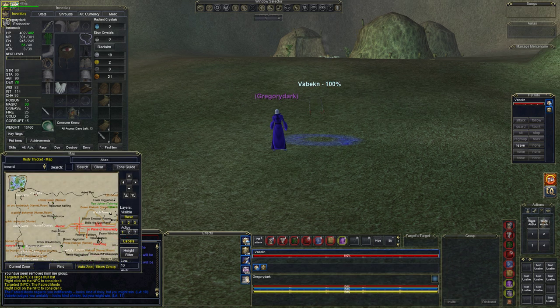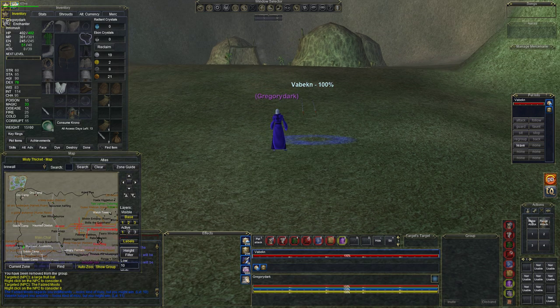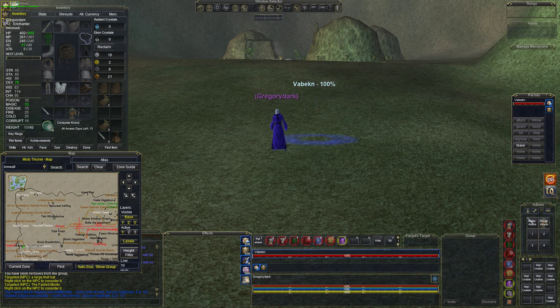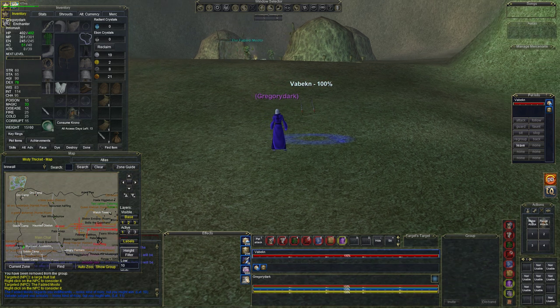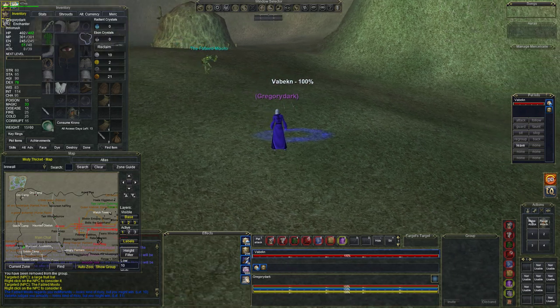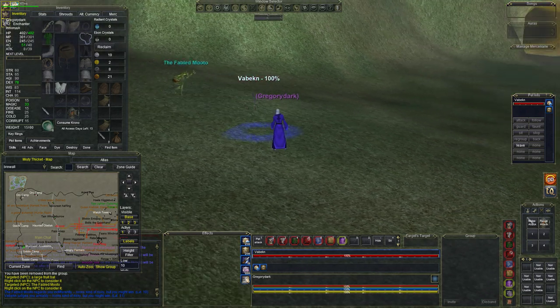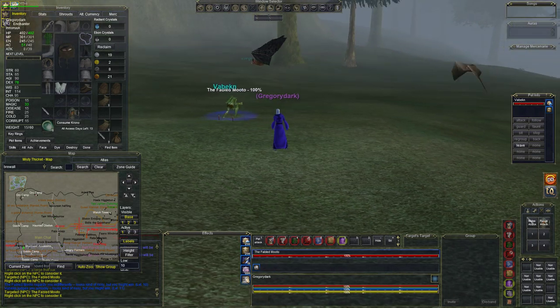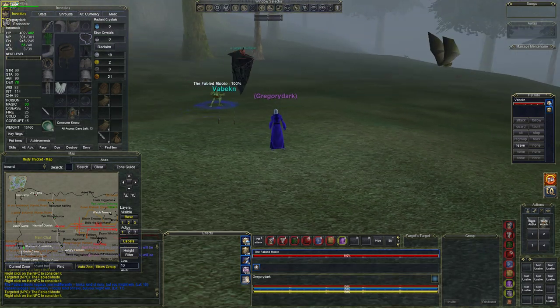Mootoo is actually a roamer; what he does is go around and rebuff everybody. He can be killed when he goes north towards the orc camp, so you've got to be careful. He can't see invisible, keep that in mind. He cannot be charmed or anything like that — he is a named guy, and as a fabled mob he drops a nice cloth cap.